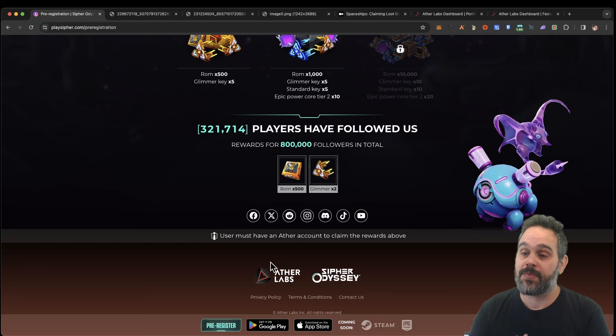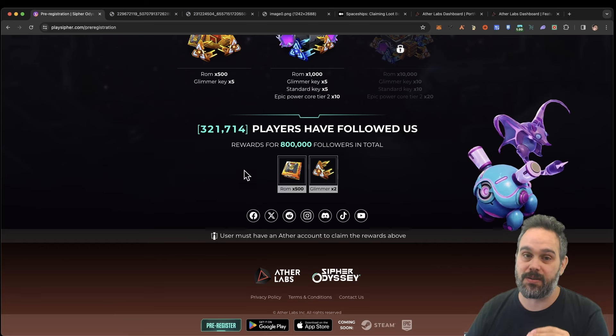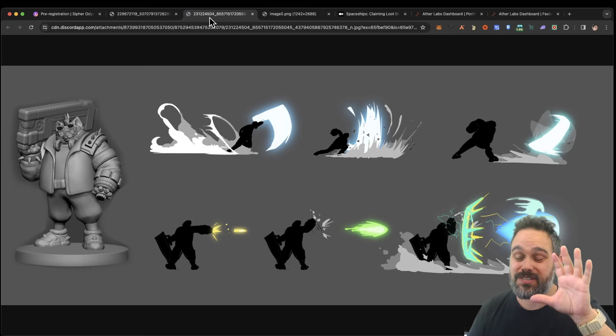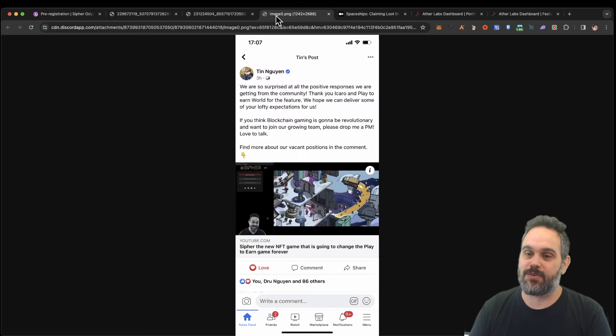Now I want to talk about the history of Cypher and its play-to-earn model. We were the very first influencers to talk about this game. When we first got access, this was what the game looked like — a kind of chicken character. Shortly after, they sent me the Enu, which is one of the NFTs I have. The game was very new at the time. I even got a message from Tim, one of the founders, saying how much he enjoyed our review.